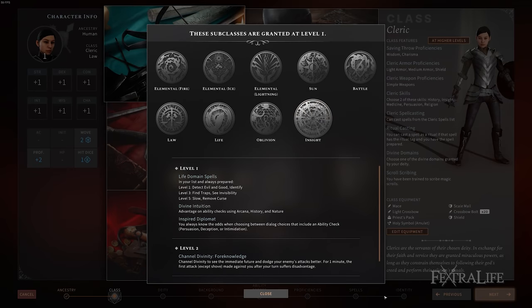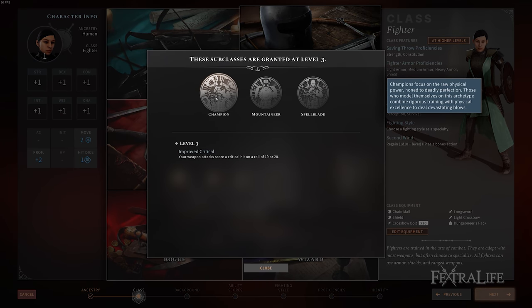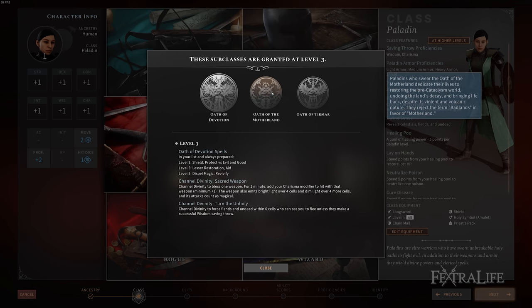For instance, with subclasses or archetypes, they were only provided with one per class. For Fighter and Paladin, Tactical Adventures retained Champion and Oath of Devotion respectively, while creating new ones like the Mountaineer and Oath of the Motherland. The Mountaineer focuses on utilizing shields as a way to attack enemies and to defend the party, whereas the Oath of the Motherland concentrates on dealing fire damage to burn their enemies to the ground. These are just a few examples of the creativity you'll witness throughout the game.